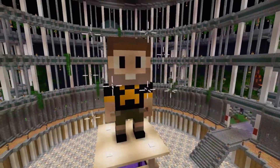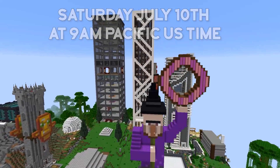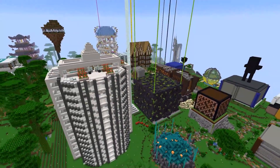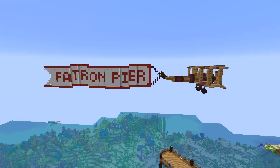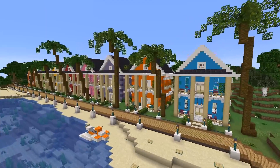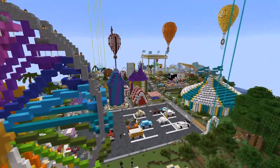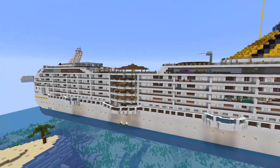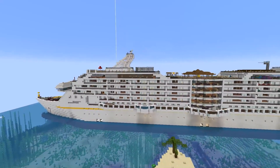I'm going to quickly interrupt this episode of Hermitcraft to bring you a special announcement. A brand new season of the ISV patron server is kicking off Saturday, July 10th at 9 a.m. Pacific U.S. time. If you haven't heard about my patron server, it's a Java-based vanilla survival multiplayer server that provides a safe, family-friendly Hermitcraft-style experience. You can find out how to join by visiting patreon.com/impulseSV and checking out the reward tiers. For pledges $10 and above you get access to this amazing server. I'll drop a link in the description, and as always I truly appreciate the support of all my patrons.